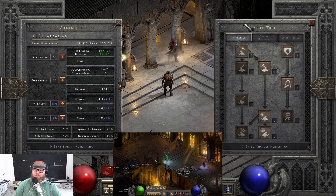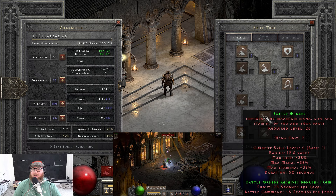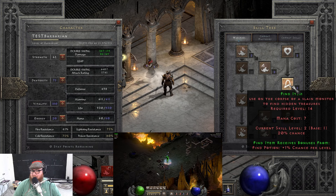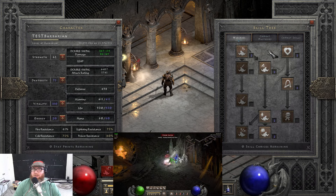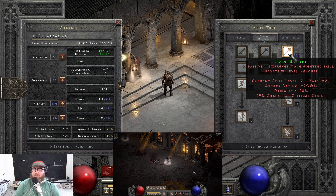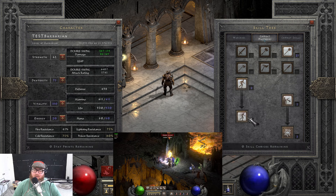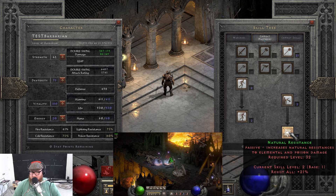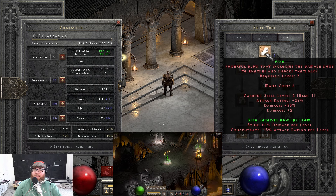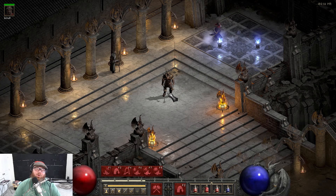Now let's talk about where you should put your points in the skill tree. On the War Cries section, I decided to put one point into Howl, Shout, Battle Orders, and Battle Command, in addition to having one point into Find Potion and Find Item. This will also give you a little bit of an introduction into the magic finding Barb. On Combat Masteries, I went ahead and maxed out Mace Mastery to increase my attack rating, damage, and critical strike when swinging those Maces around. One point each into Increased Stamina, Increased Speed, Iron Skin, and Natural Resistances. Over on Combat Skills, I went ahead and put one point into Leap to help with mobility, one point into Bash which is the requirement to unlock Double Swing, and then put 20 base points into Double Swing.